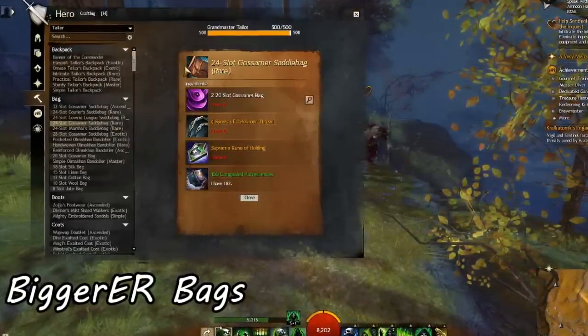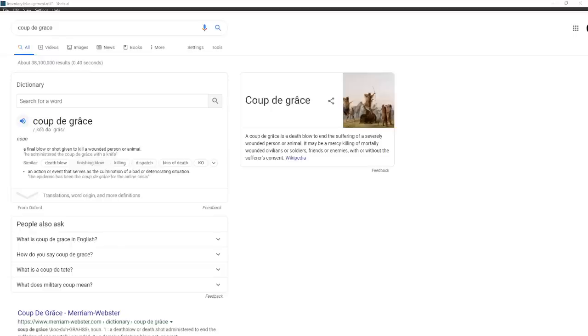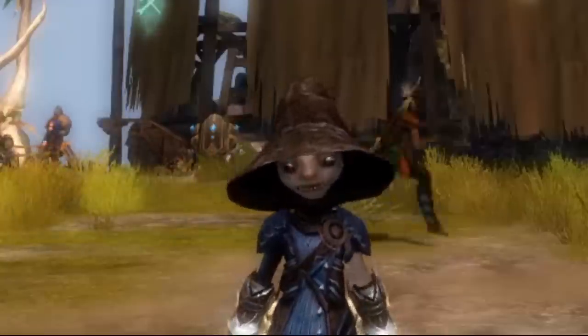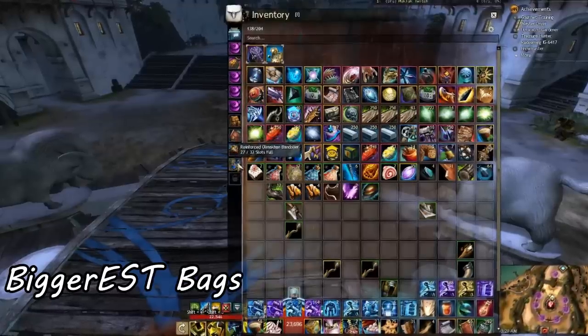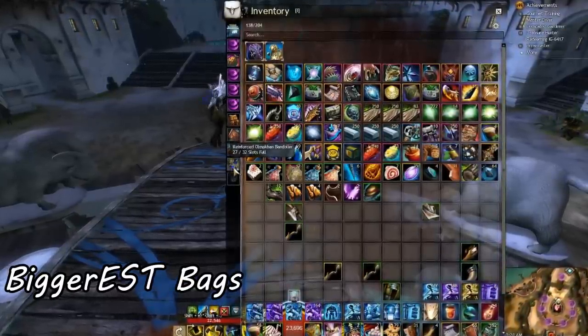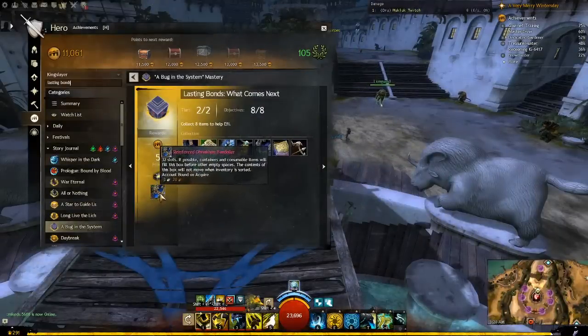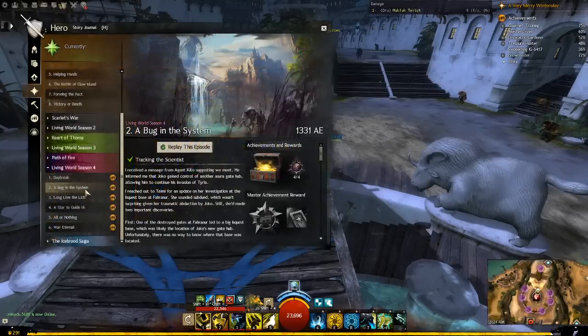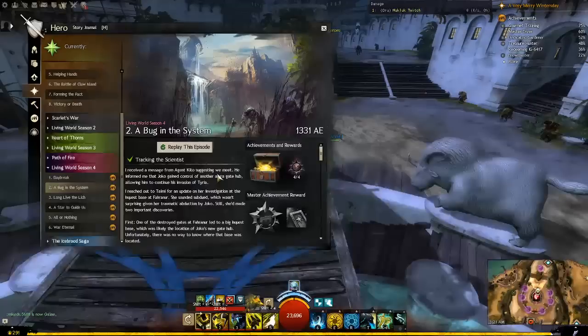And for the biggest bags — the Coup de Grâce — the 32-slot bag. The easiest 32-slot bag in the game that I know of is the Reinforced Olmakhan Vandal. It is the reward for an achievement for helping a child on the Sandswept Isles. You will need Living World Season 4, Episode 2, 'A Bug in the System,' to have access to this zone.